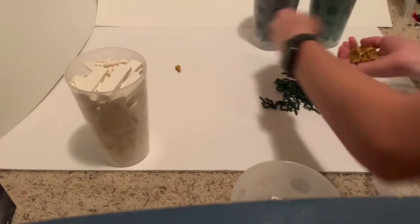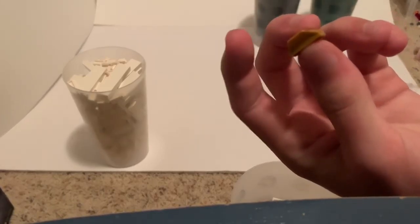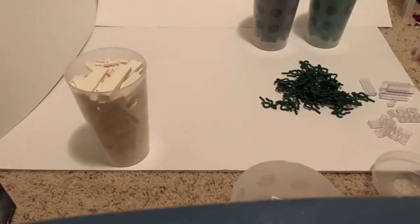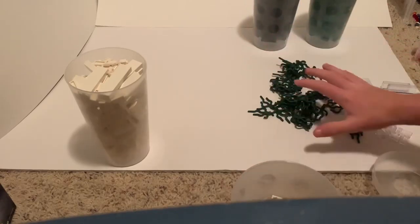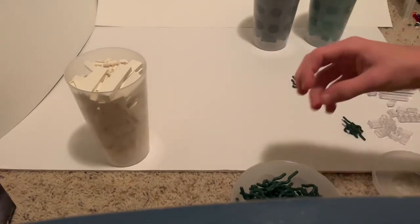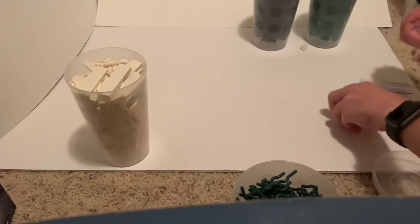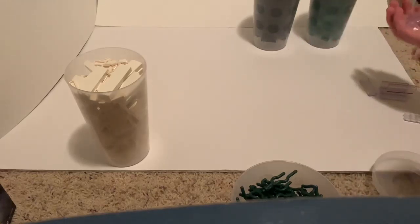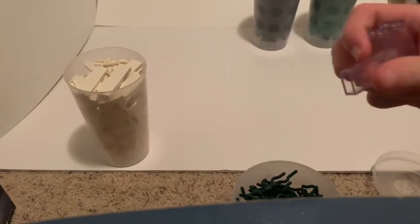I got these gold one by two tiles but they've got like a lip on one side. I don't know, I saw them, thought they were unique, and got those. I got the vine pieces like I said - got quite a few of those, because if I ever want to do anything in the forest with vines or anything like that, easier to have them now than to get them later. And then I got some one by two clear bricks and a couple of one by two by five clear bricks.